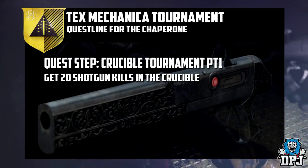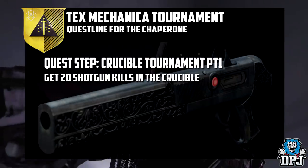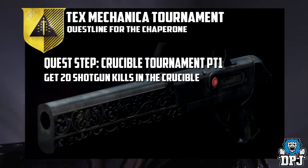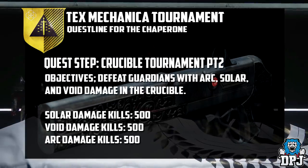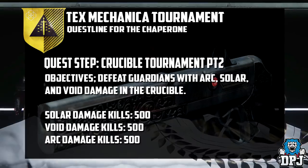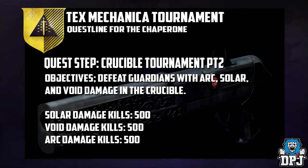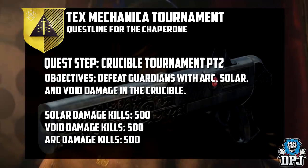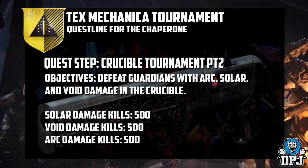Picking up the Chaperone quest, the first step is called the Crucible Tournament, where you have to play PvP and get 20 shotgun kills. The next step is called Crucible Tournament Part 2, where you have to get arc kills, solar kills, and void kills while playing PvP. This one is a little more extensive — 500 of each. That's going to be quite time-consuming for sure.